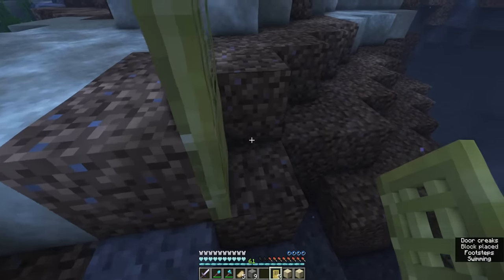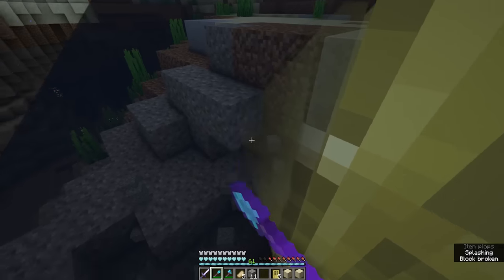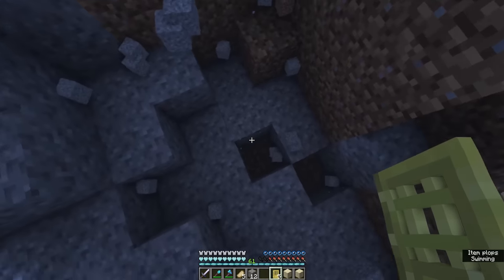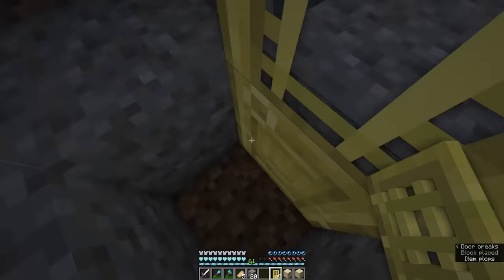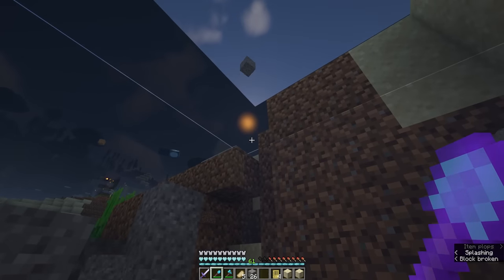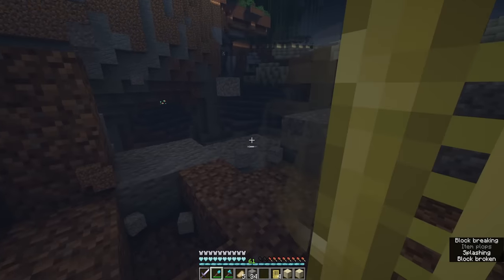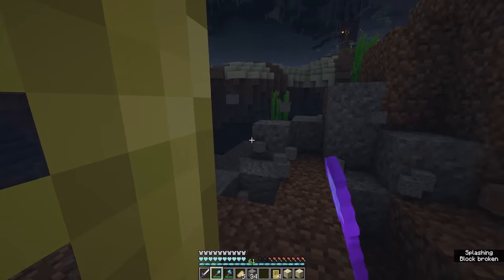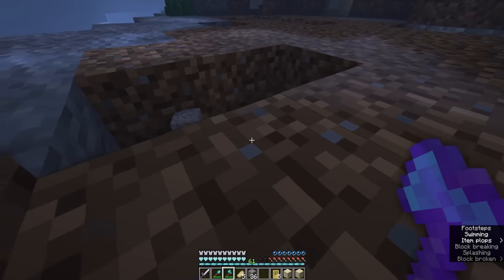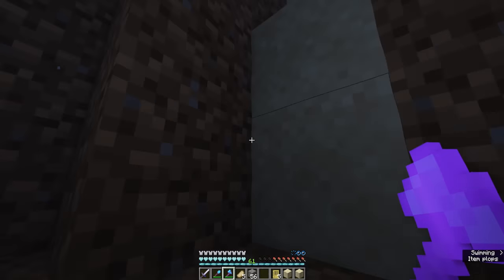Much easier and safer, honestly. Let's put one right here and go down in this air bubble. The sun looks kind of cool underneath the water as well. It's also nice that the doors help you get all of the blocks up a lot quicker, because you're not needing to hold your breath. I also don't have respiration or aqua affinity - I don't have aqua affinity. That's what it was. Don't want to drown - that would not be fun. So we've almost got two stacks, which is pretty good already.